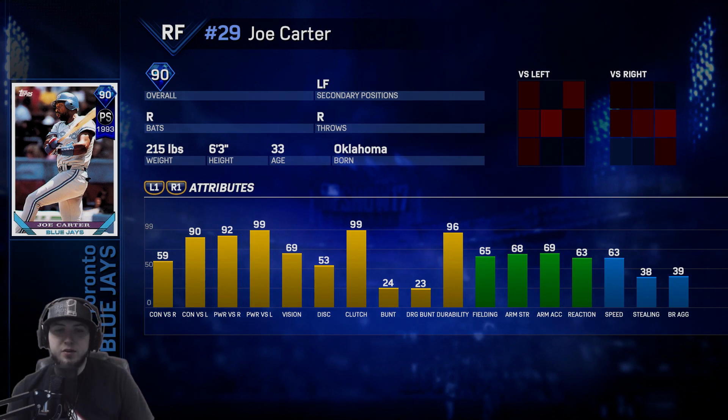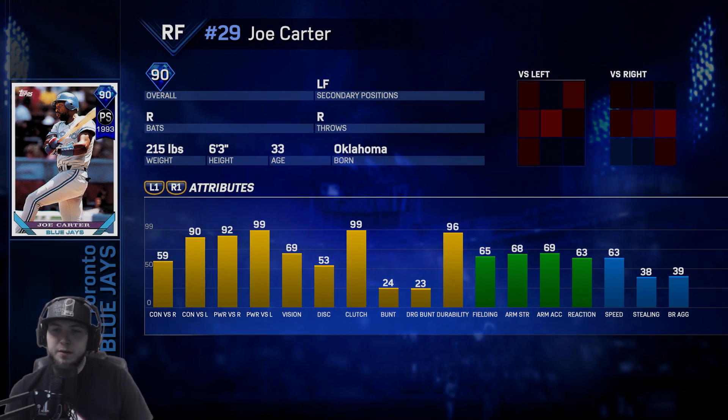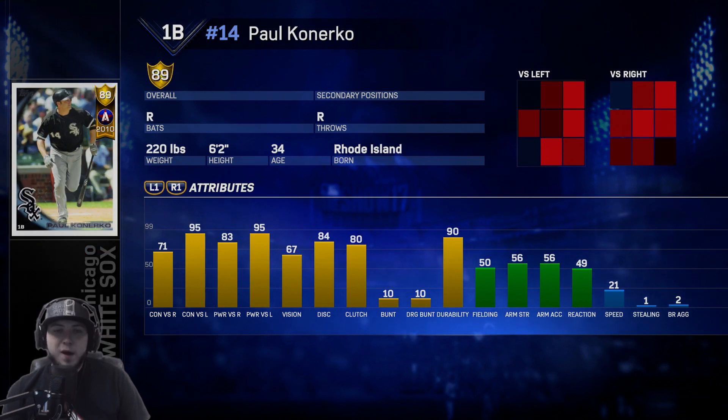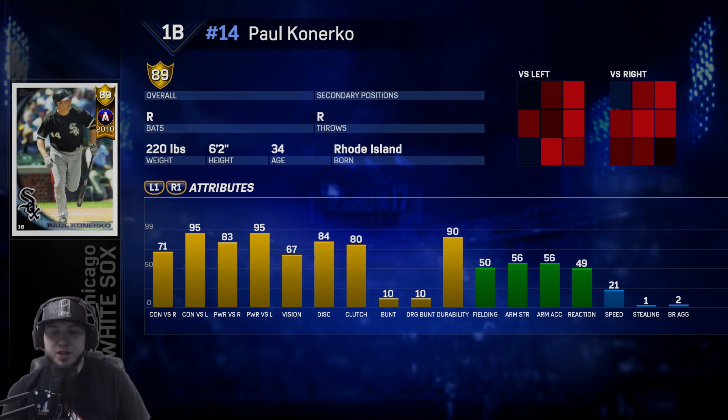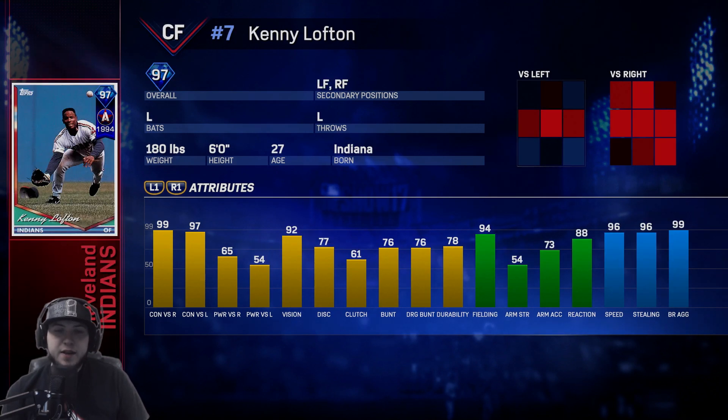Joe Carter is the Blue Jays. Lefty stats are unbelievable with 90 contact and 99 power. Versus righties he only has 59 contact but does have 92 power to make up for it. 69 vision, kind of struggles in the field with 65 fielding, kind of a noodle arm at 68 arm strength, and 63 speed. Paul Konerko is the White Sox — a lefty killer, 95 contact, 95 power versus lefties. Righty stats not bad with 71 contact, 83 power. Good vision, fielding is poor, speed is poor, but he is a first baseman and he rakes.